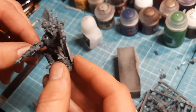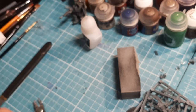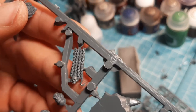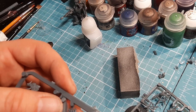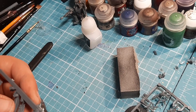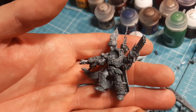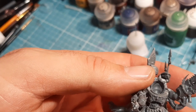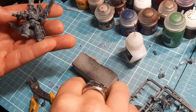The next piece — and probably the most annoying part of this build — is this chain at the front. It's annoying because it sits at the front of him, making it tricky to get into place. This bad boy just glues in on either side of a little square bit at the front of him. I'll glue that into place and come back for the next piece.